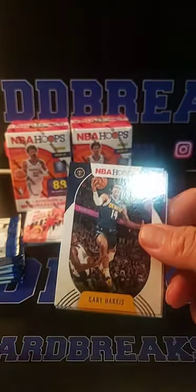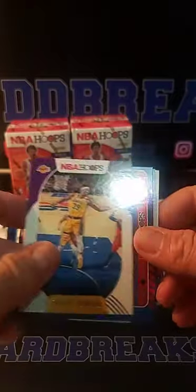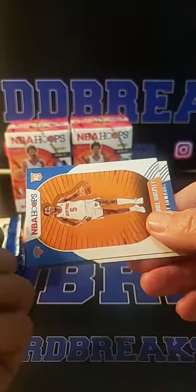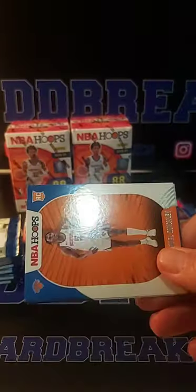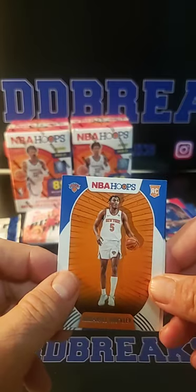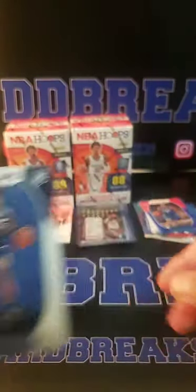I think we hit all the rookies so far — could be missing some. Drogic, Della Vanova, Klay Thompson, Dwight Howard. Vanity Plate — Kawhi Leonard Hollow for the Clippers. So Colton with the hollow Vanity Plate. Another Quickly for New York — nice New York Knick. Back at it with Reed — and there it is, Anthony Edwards again. So it looks like it's Quickly and Edwards in the same pack, a repeat of the first one for Minnesota.